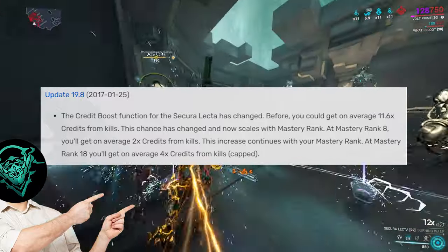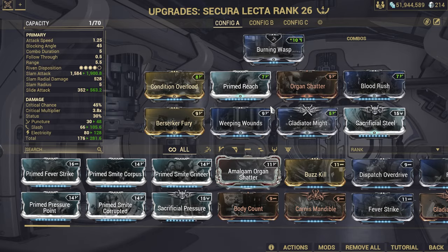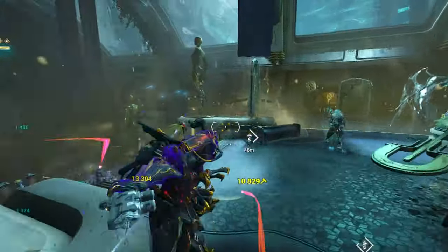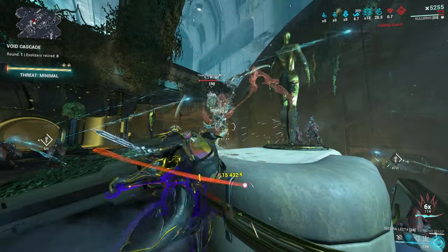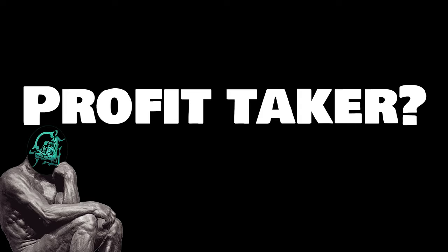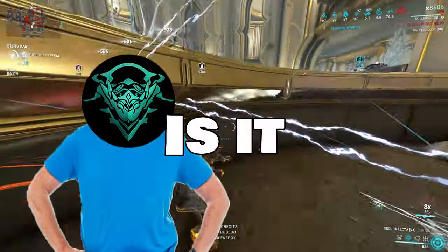Even against fully armor-stripped enemies in Steel Path it's very weak. Besides, the credit boost got nerfed to the ground — it used to be 11.6 times credits, now it's nerfed to four times. The build I'm running is this, four-forma'd. Against Draxus? No way, it's just not happening. And the real question: does it work with Protea? No, of course not, because you need to kill with your heavy gun. So is it spin-to-win worthy? No, not at all.